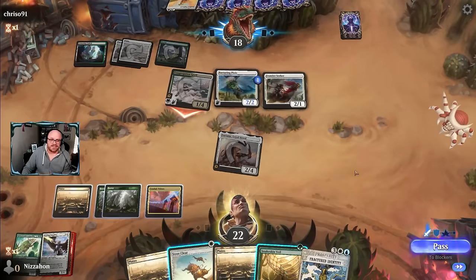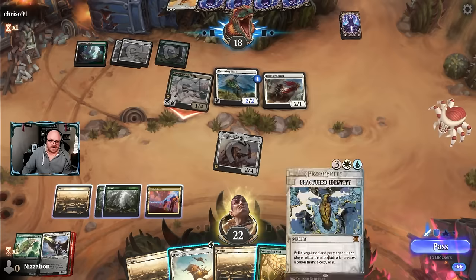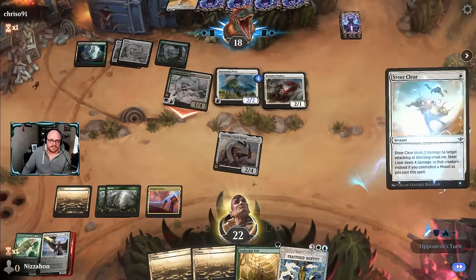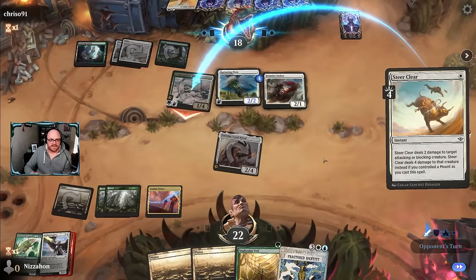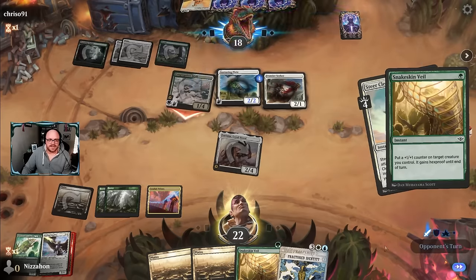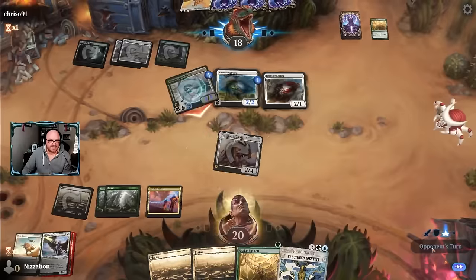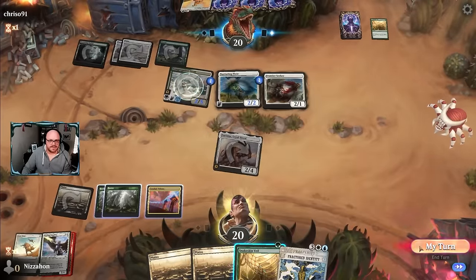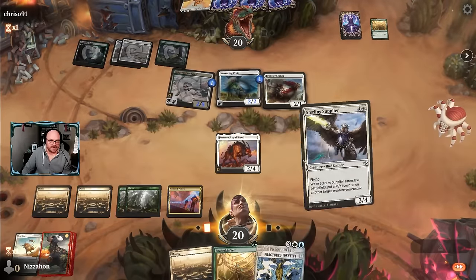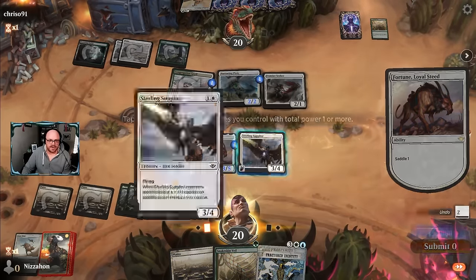I think we go for it. They might have the Veil, but we trade card for card - it's not like it's the end of the world if they do. And we're gonna Fractured Identity it later. Let's see if they have Snakeskin Veil. Yeah, they do. Their deck is similar to ours, I think it's safe to say. We're gonna take a hit here. Next turn we can Fractured Identity, but for now we're just gonna play Sterling Supplier - which is a kind of funny way to do this, but it works.